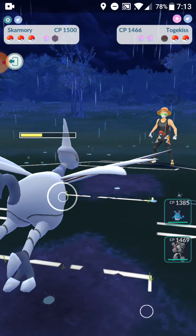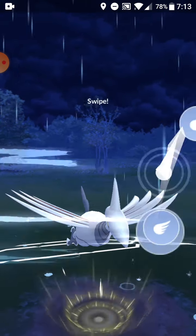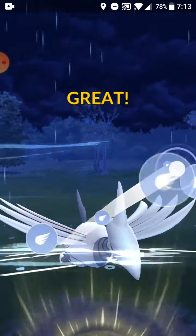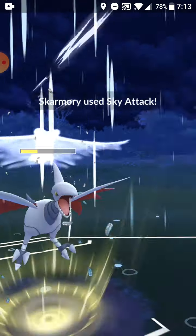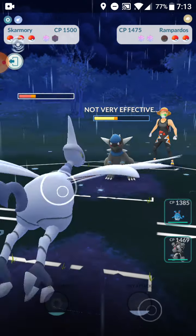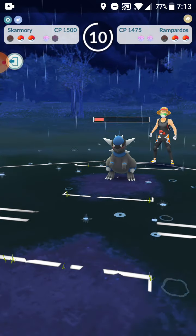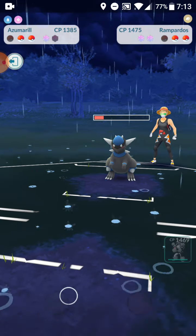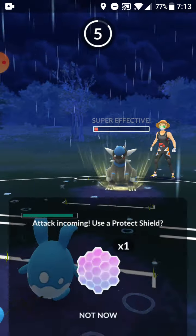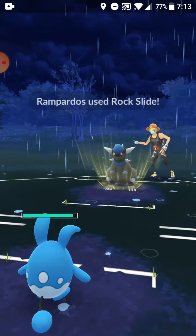We have Skarmory. I accidentally pressed Sky Attack against Rampardos but it still does a lot of damage even though it's resisted. He brings out Rampardos — I'll bring out my Azumarill and farm it down. Nothing is super effective for Rampardos's charge moves against Azumarill.